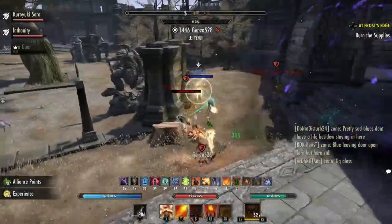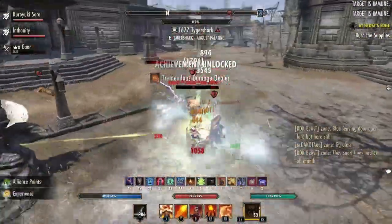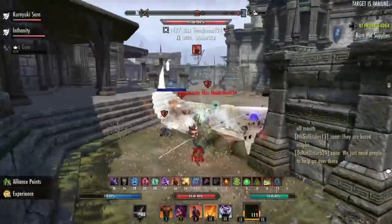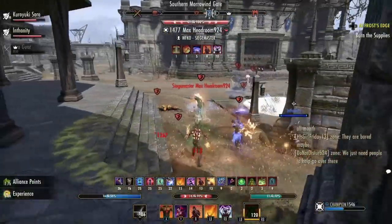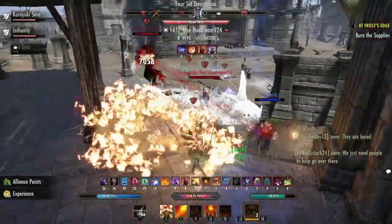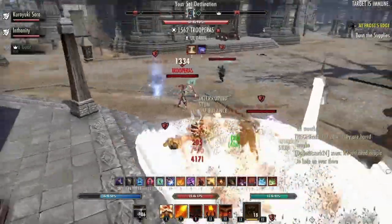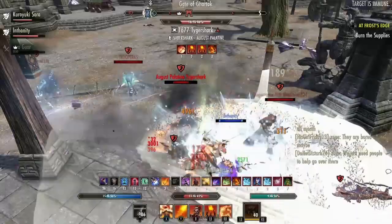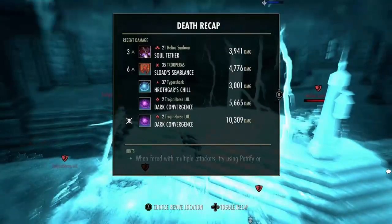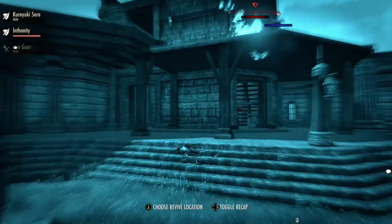You could go even deeper into this conversation and start talking about mythics like Torque of Tonal Constancy, and really get into just how bad it is to build a habit of over-sustaining — but I think I've proved my point. Wretched Vitality, and by extension almost every other sustain set — except Desert Rose, which gets a special free pass — is just not worth it when you could be using a set that gives you more damage, more healing, more tankiness, and you could still sustain just as well, if not better. And that's basically it, guys. That's all I got for you today.